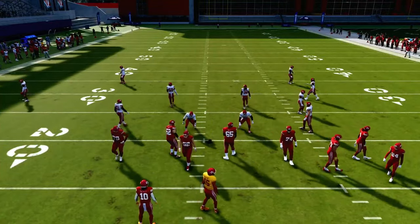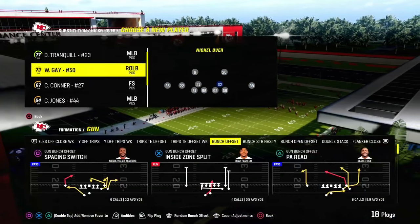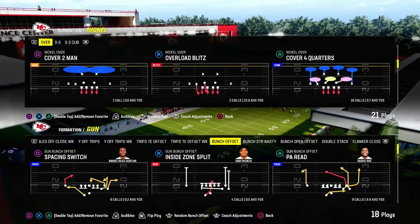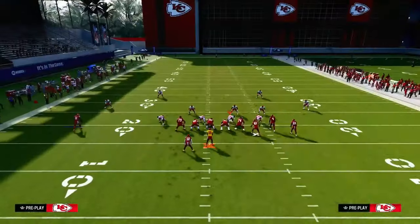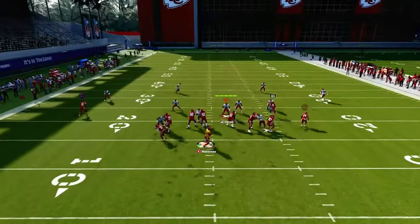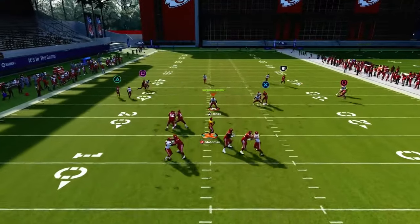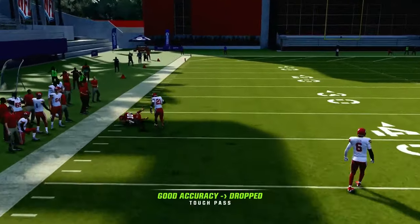Most people are going to be using linebackers right now — we know that EA is trying to emphasize using linebackers. I'm going to go ahead and put a safety here just to show that it does not really matter in terms of the concept. We're still going to be able to obliterate match coverage every single time. This guy's a safety now and you'll see the same basic result — it's essentially like they're playing man coverage on the left side.